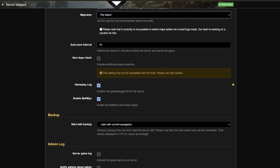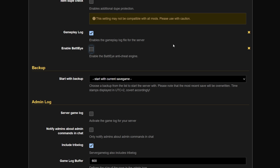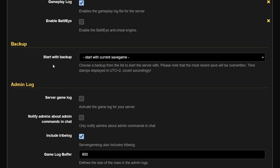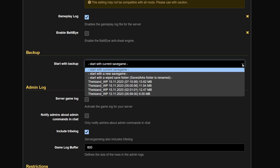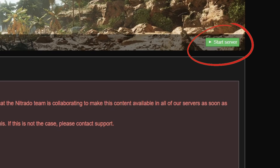I haven't really had problems with duping, so I did not enable additional dupe protection. I don't need BattlEye since it's only going to be me and a few friends — don't need additional software potentially causing problems. For start with backup, you want to start with the current save game — just leave it on this so it starts wherever you left off.